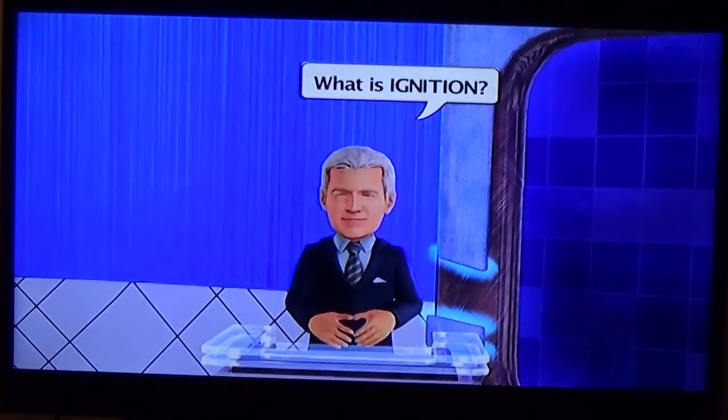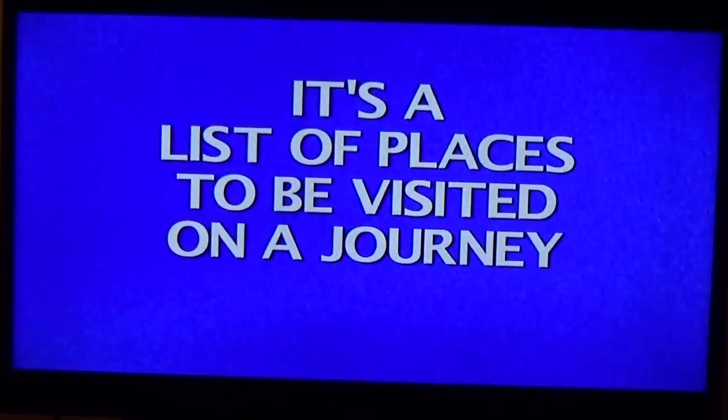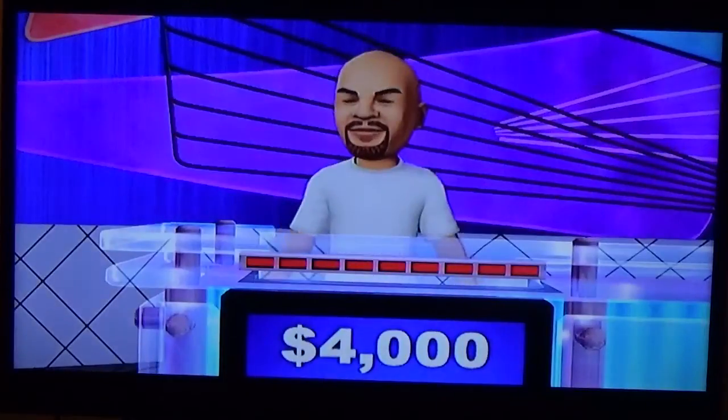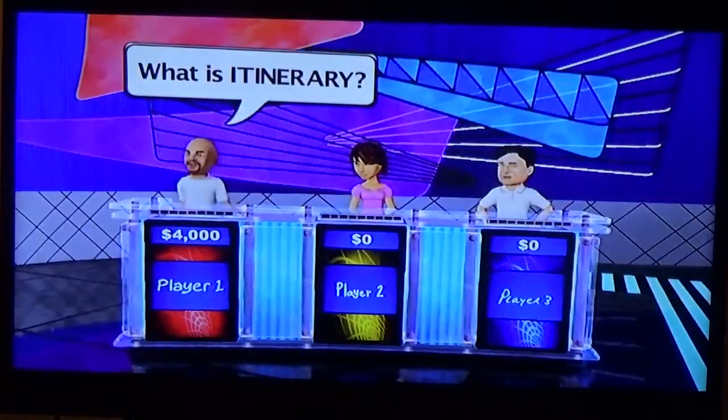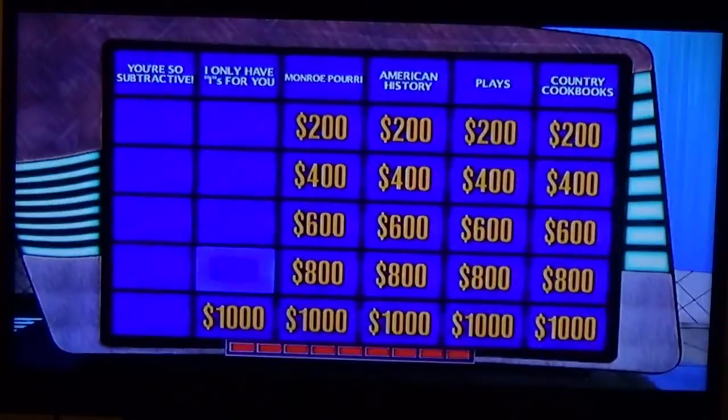Ignition — oh, where's ignition? Never mind. 800 — it's a list of places to be visited on a journey. Where's the itinerary? Player one. And a thousand.